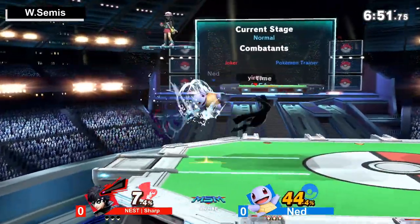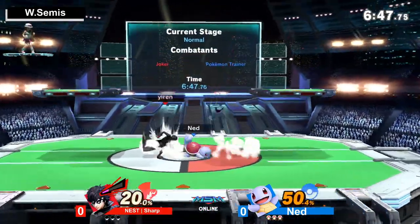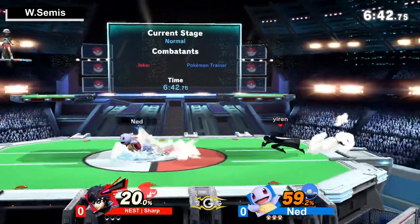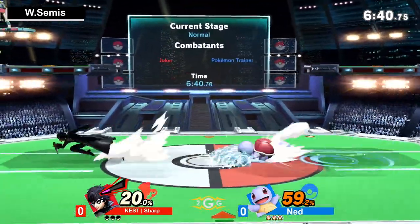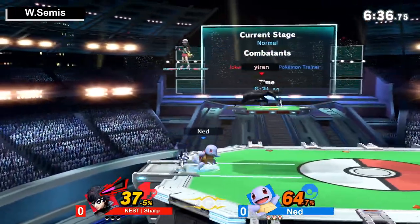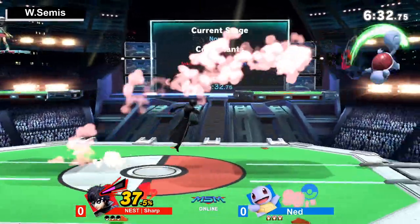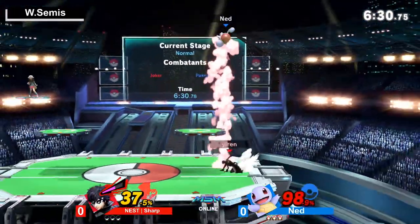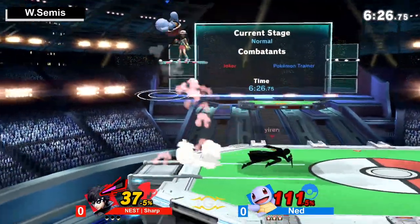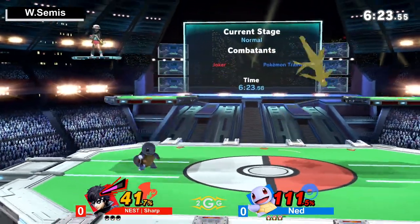Sharp already came to the other side of the stage — a really quick 50% thanks to the Arsene being able to tack on just a little extra damage. We're now sitting at about 60%. Sharp is off to a hot start; we'll have to see how Ned gets it going. Good forward tilt continuing to apply some pressure, great grab — Ned is definitely in a little bit of trouble here and might want to switch very soon.